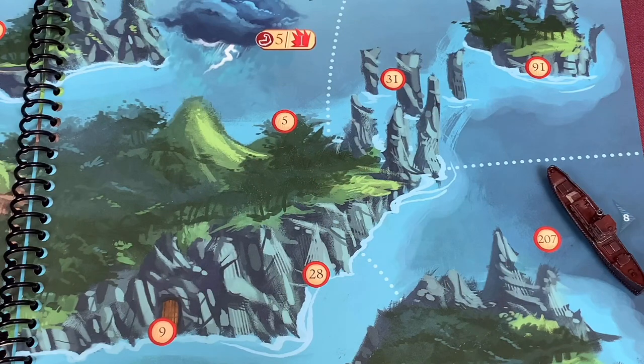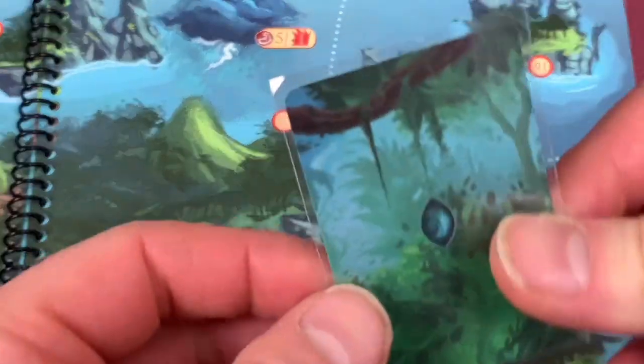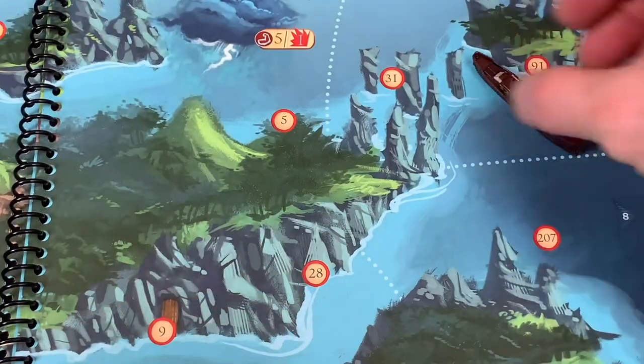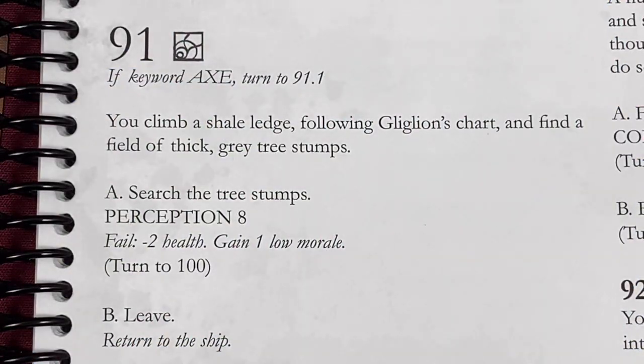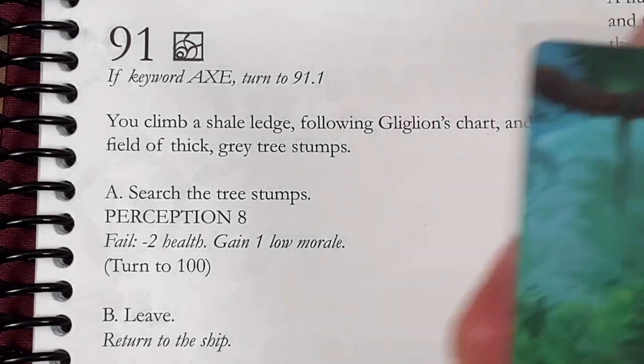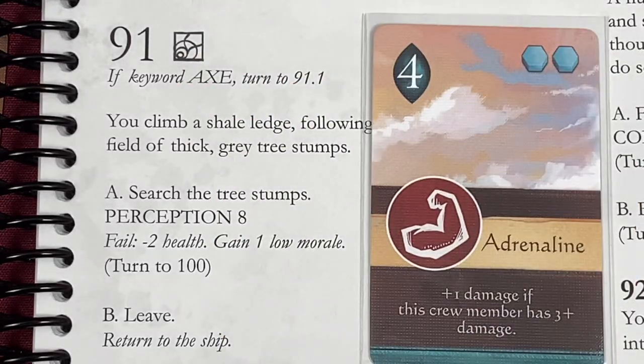We're going to go north and check things out. Only two command, so I'll just drive up slowly. We check out area 91. If keyword axe, turn to 91.1 - I don't have it. You climb a shale ledge following Gilligan's chart - I haven't even seen this chart, I have no idea how we got it. You find a field of thick gray tree stumps. Option A: search the tree stumps, Perception eight, or leave. Let's search - what's the worst that can happen? We drew a four. My total is four plus three perception is seven - not enough. Two health damage.